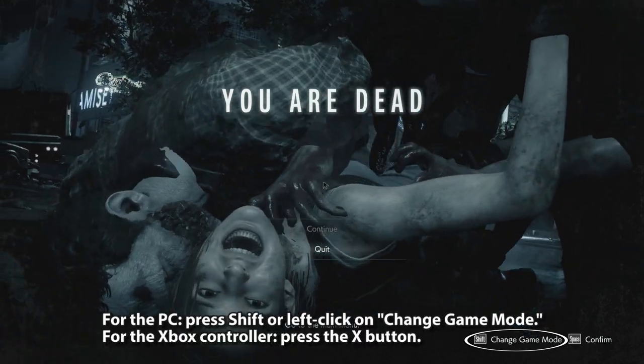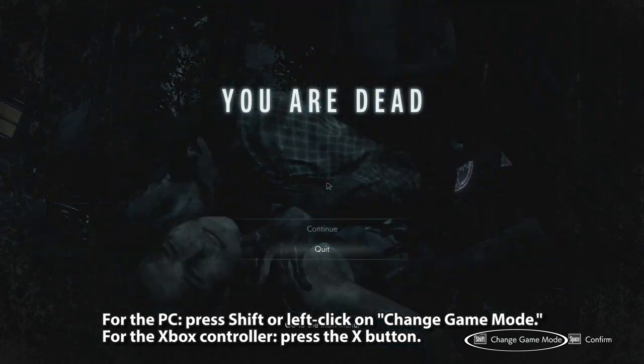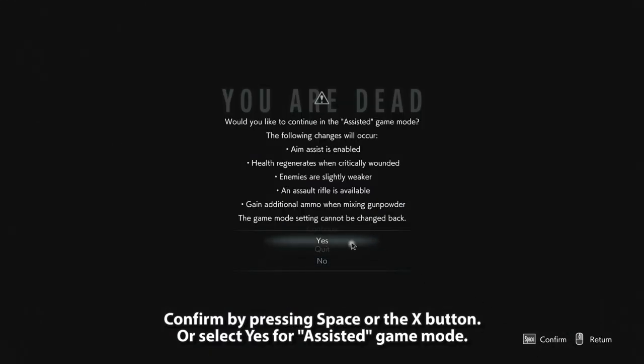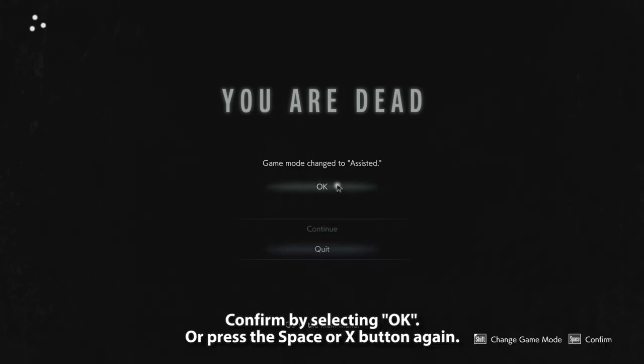For the PC, press Shift or left-click on Change Game Mode. For the Xbox controller, press the X button. Confirm by pressing Space or the X button, or select Yes for Assisted Game Mode. Confirm again by selecting OK or pressing Space or the X button.